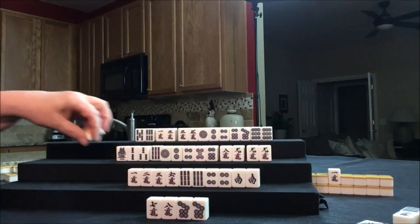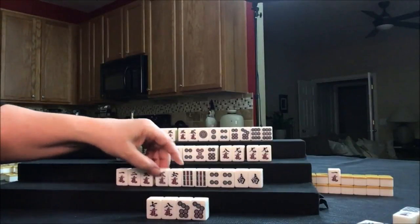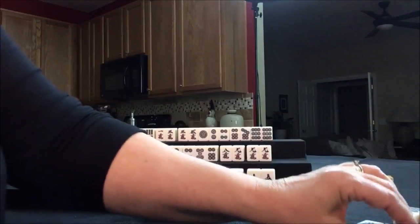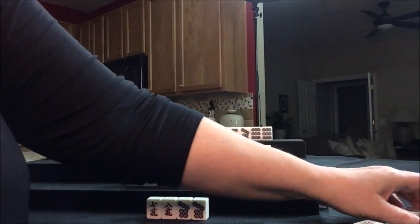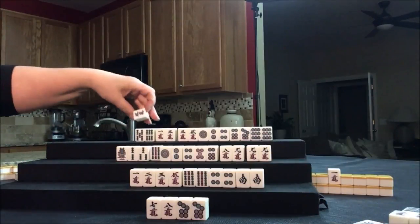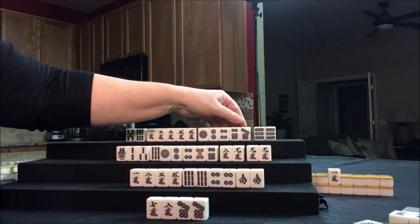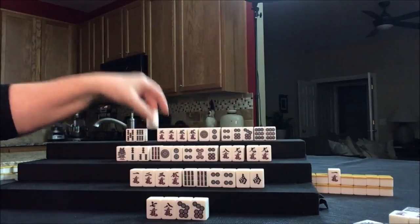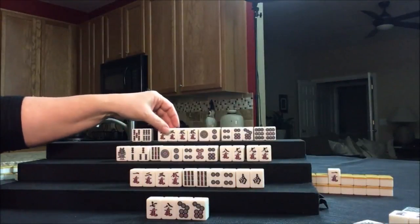Let's draw for South: five crack, and that is Akadora. But it's single — not helpful, we want to Pon. Maybe we could pair that up. Let's get rid of the six crack. Now we can draw for West: four crack — discard. Drawing for North: five crack. That's a pair. Pair, potential Chi, potential Chi, pair, potential Chi. Let's get rid of the one crack — there are two two-cracks out, so the chances of them getting a one, two, three are pretty slim.